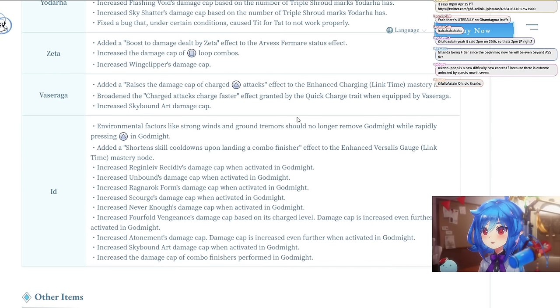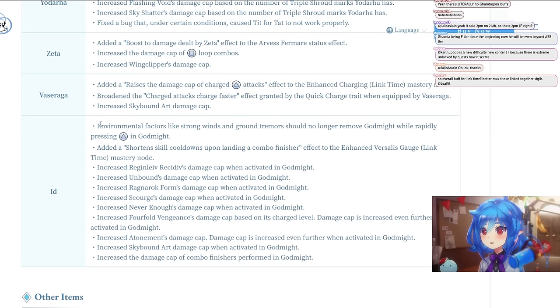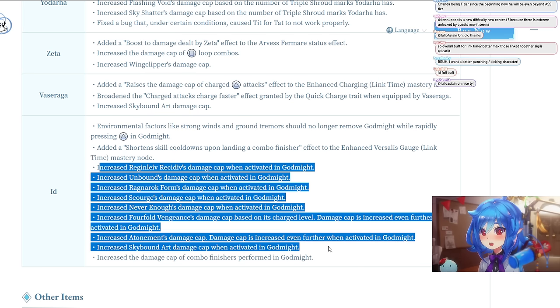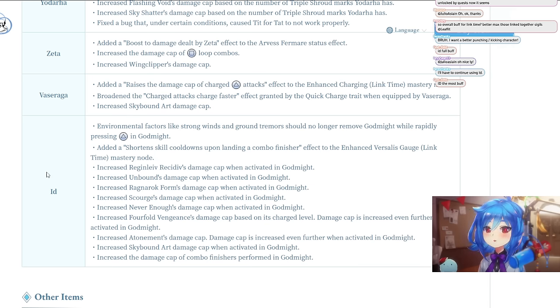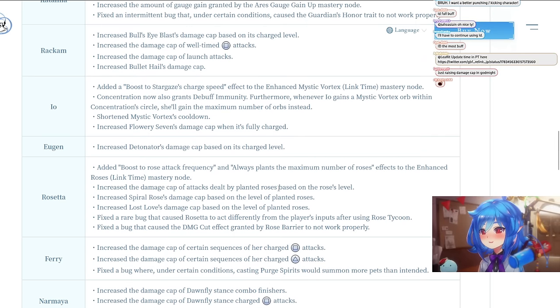For Id: similar to Catalina, environmental factors no longer knock you out of your stance. Added shortened skill cooldowns upon landing a combo finisher. Id just got a full buff to God Might, like everything in God Might got buffed. But again, without specific numbers it's hard to say how meaningful this is — this is just a preliminary look at the patch notes.